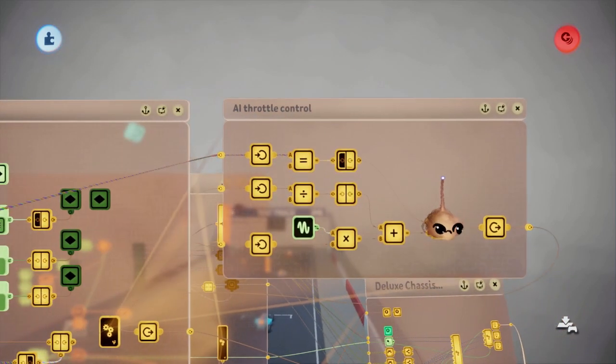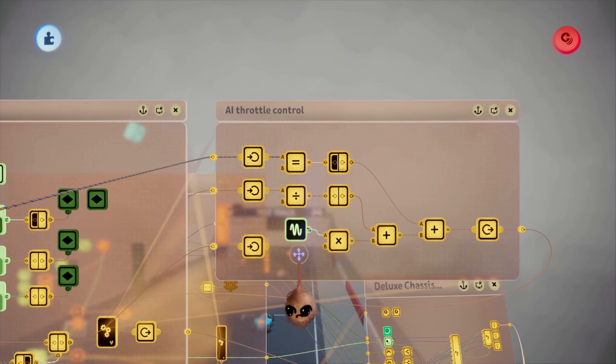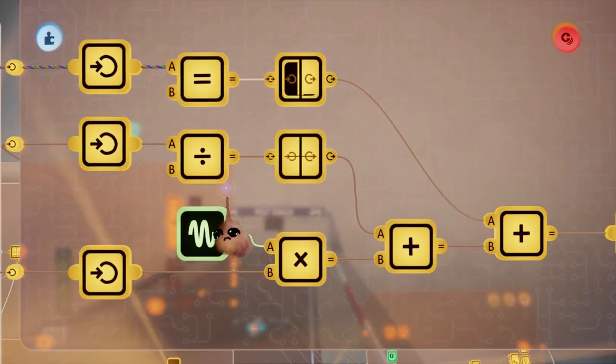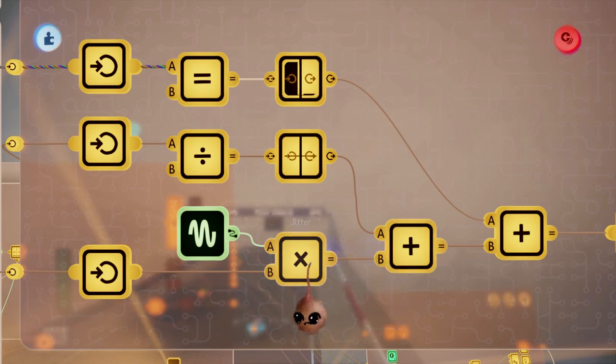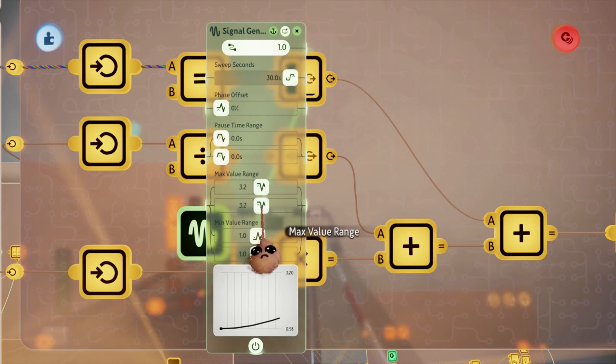If you're not familiar, rubber banding is a gameplay technique wherein the AIs slow down or speed up to induce a race state where the player is in constant competition with the AIs — it basically prevents blowouts in either direction. In my opinion, it's a little overactive by default, so you may want to adjust that with the signal gen and a couple of calculators in there.